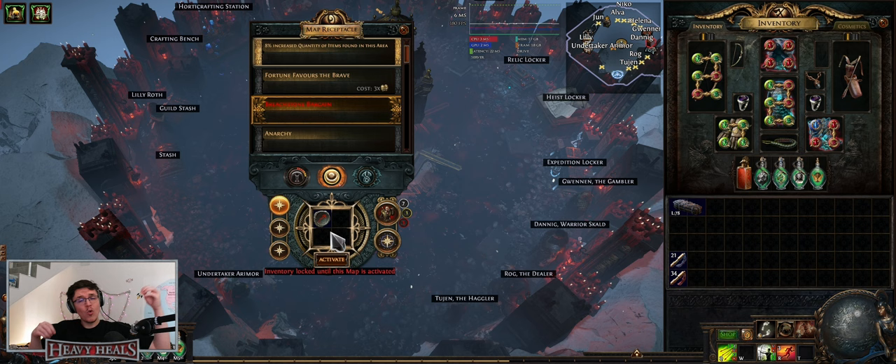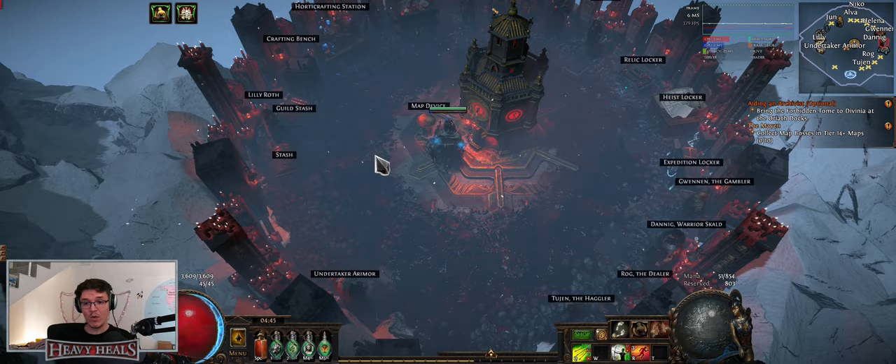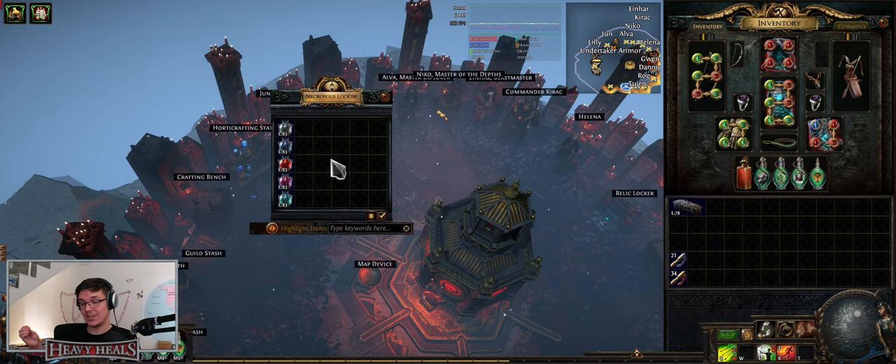You can now close the map device before even opening the map. When you click it, the inventory is locked until the map is activated, so you can freely go away or AFK — that's another great change. All Flames are now way better; you can get better mods, more items, more things. Overall improvements are great and, as the title says, the crafting makes sense now.